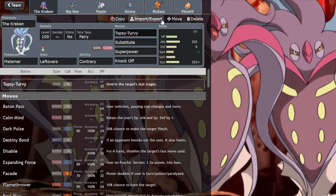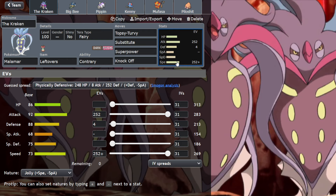Nice Topsy-Turvy Malamar. Topsy-Turvy of course is a unique move that inverts target stat changes, so if you have a Registeel boosted up to plus 6 defence, it will then go to minus 6 defence and you'll destroy it. It does outspeed those two for the record — Alcremie and Registeel — but there's plenty of other applications I'm sure.